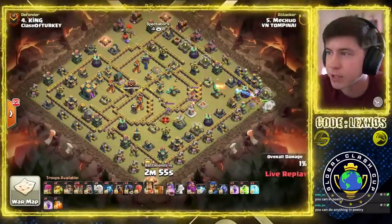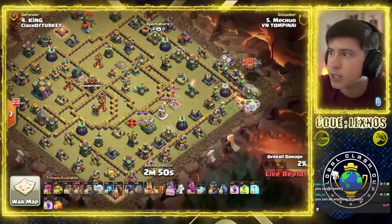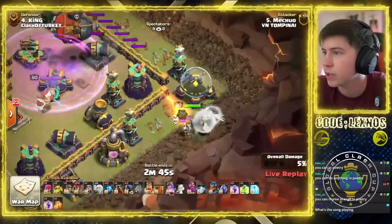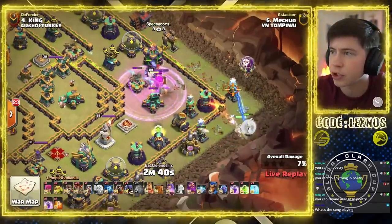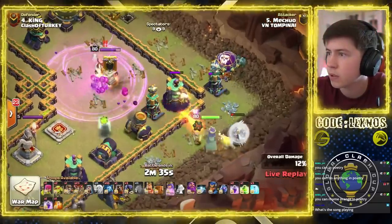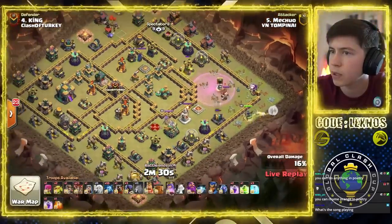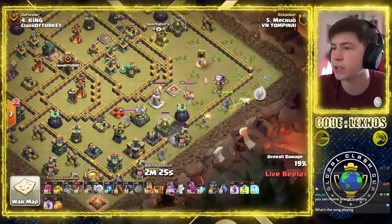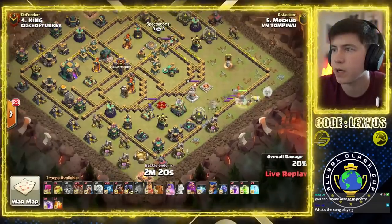Machu is in with some Queen Charge Lalo of his own. We put the Queen on the right side of the base — and hello, Tesla Farm right away. Oh, are we losing a healer? Tesla going to take out one healer. Getty Bomb to take out the X-Bow and the Scattershot. We're going to lose a second healer — rip the healer placement. That second healer is low, low. We ain't gonna have to fight the King. Perfectly timed Headhunter — Queen will get through him just fine.